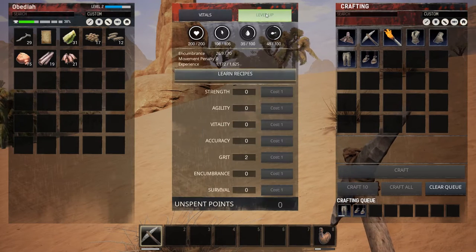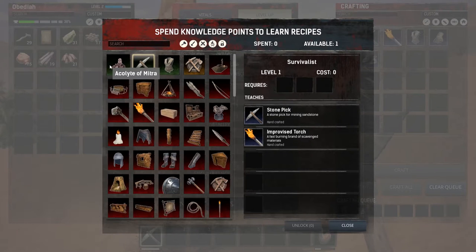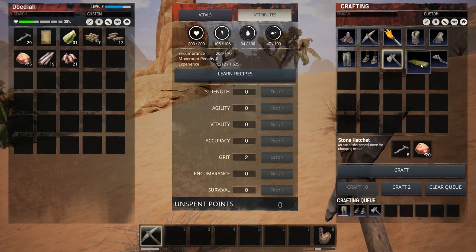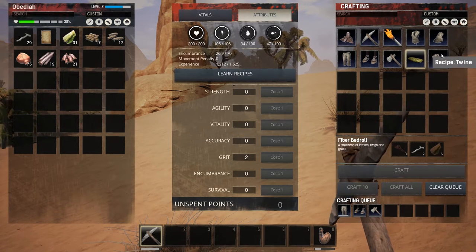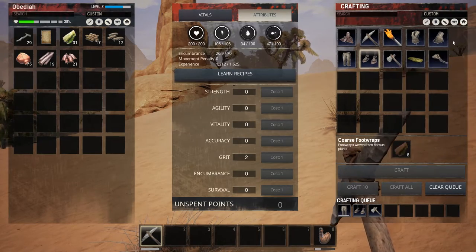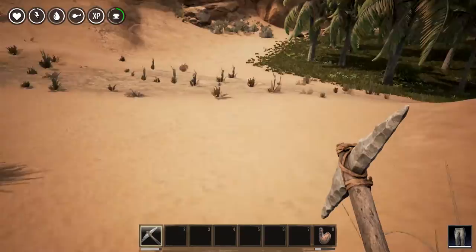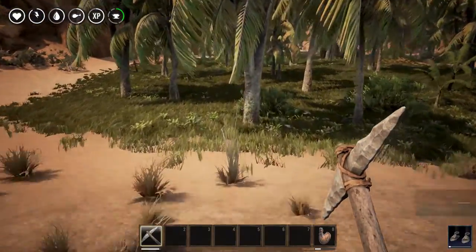Let's go ahead and do a level up. We don't have another level, but we can learn some recipes. We're going to need this next. We should already be able to make a hatchet and twine, but before we make the twine, let's go ahead and work on the hand wraps. So let's keep moving - we need to gather some more plant stuff.